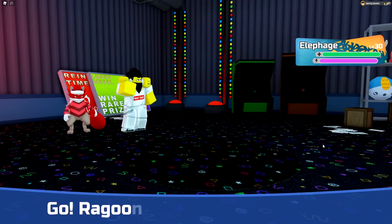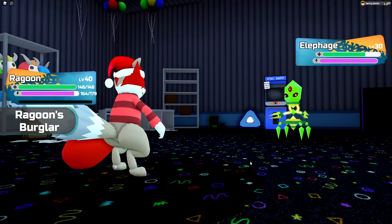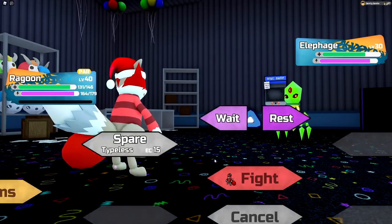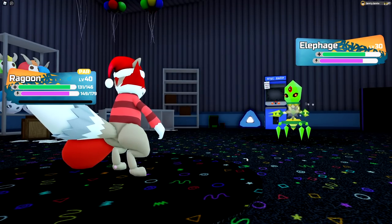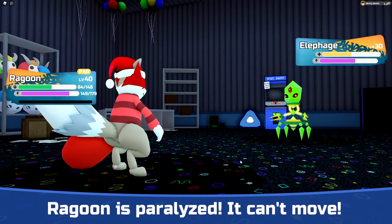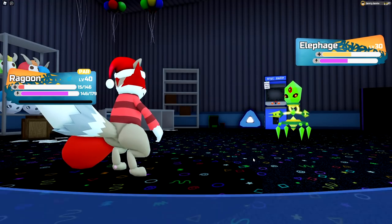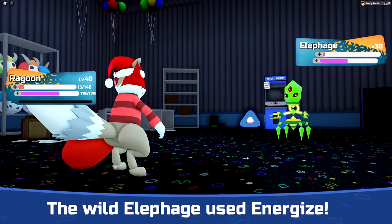This is a soft resettable Lumine, meaning you can run away from it, catch it, KO it, or even lose to it. You can restart the battle like any other soft resettable, so you can go for the specific one you want, like the alpha or secret ability one — although not the gamma, because you have to do the mastery first, which requires catching one. Once you're happy with the Eliphage you got, Eliphage will now be encounterable in the wild as a roamer.